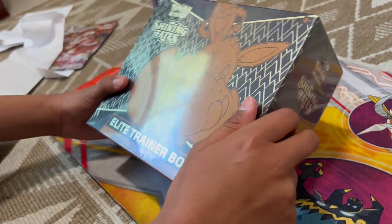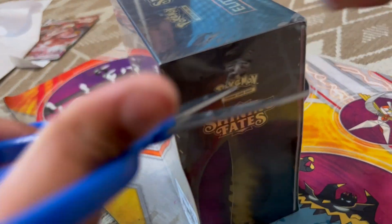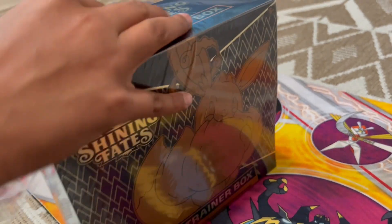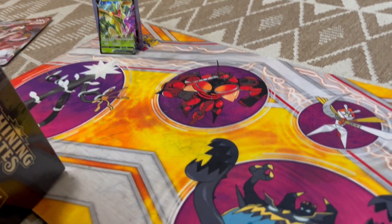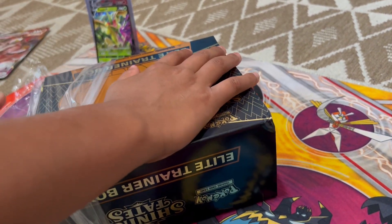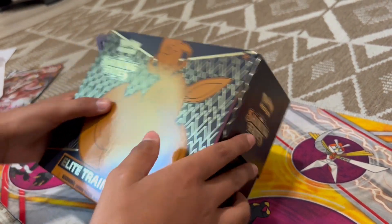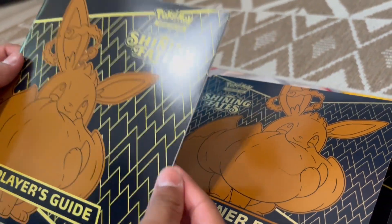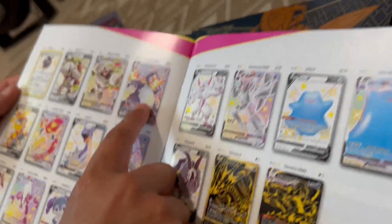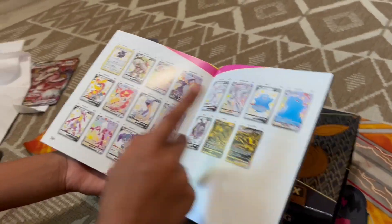Now let's get started on the Elite Trainer Box, guys - this is going to be exciting. Last time, if you guys watched that, please watch that - we got some epic pulls, and I told you guys I was going to make a second video. I love Shining Fates, it's now my favorite set. We're going to be trying to get this card - the card everyone's looking for: a shiny Charizard VMAX. Last time we got a Toxtricity VMAX and a Rillaboom VMAX and a bunch of other stuff - the Toxtricity VMAX is like one out of 200 or something.